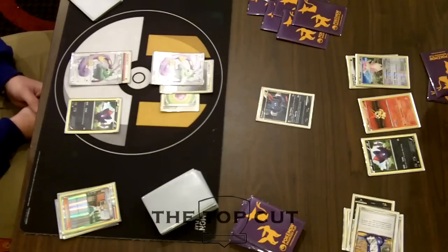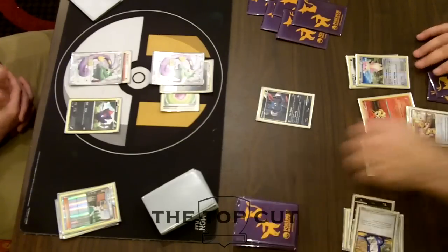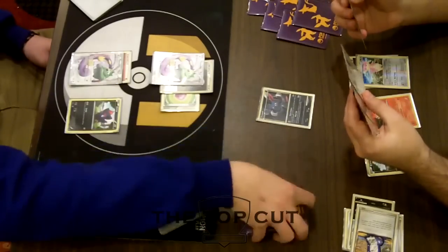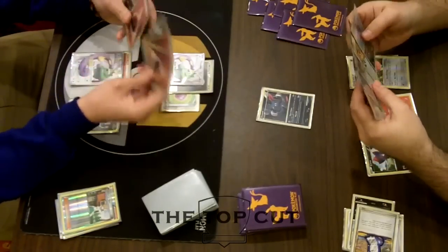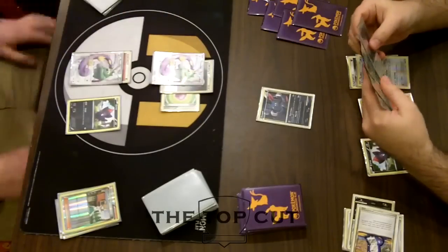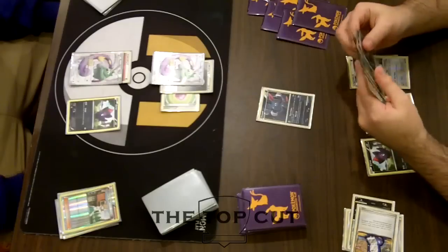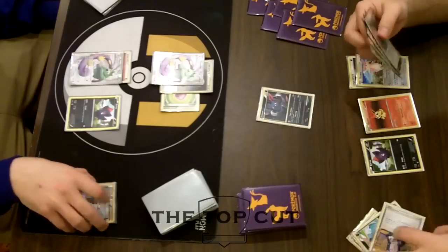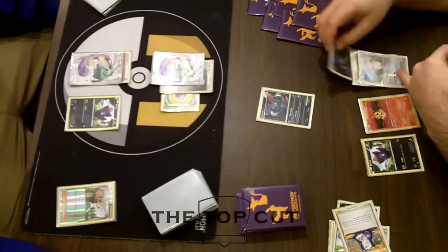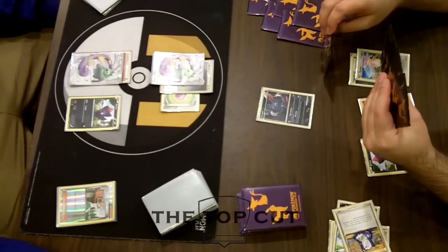We see a Pokegear out of AJ — hopefully he hits something useful. A Collector is not really what he needed there; he probably needed to draw a little bit more. His hand looks to be four or five cards. Sneasel can't withstand the Tornadus attack, and Audino is the only Pokemon that can, but Audino's not really doing much damage. Powerful Slap for two heads would be 60 right now, which isn't that much — he would need a perfect two heads out of two, and the odds are he's going to hit 20 damage.